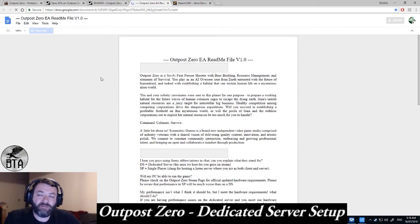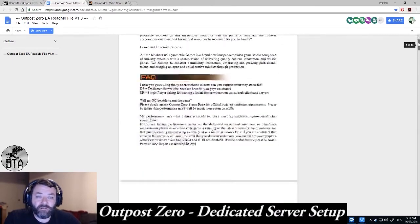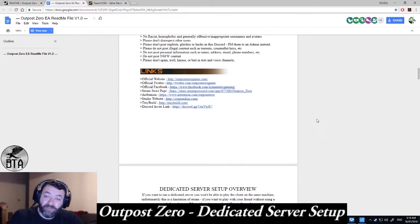It's an FAQ — Frequently Asked Questions — and it's got a lot of useful information. What we want right now for setting up the server is a couple of things. First of all, there's a Discord invite link — go to the Discord. I read somewhere recently that you might not need a beta key. Don't quote me on that. As far as I know, you need a beta key to download and install the dedicated server files, so I would go there and ask the developers, just to be sure.